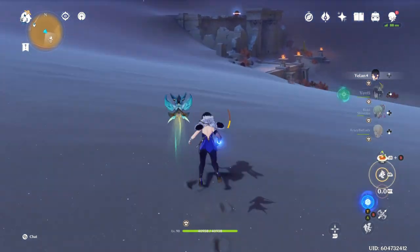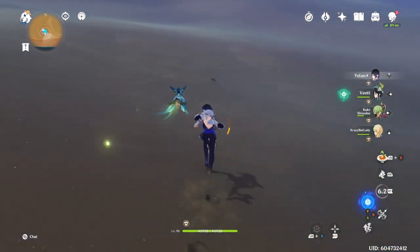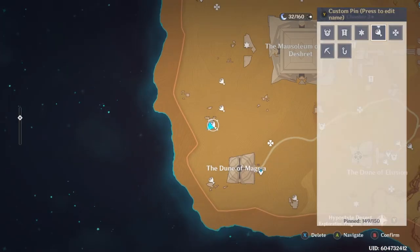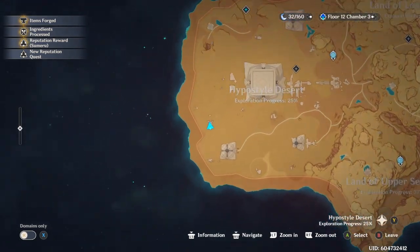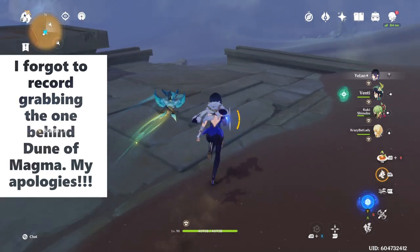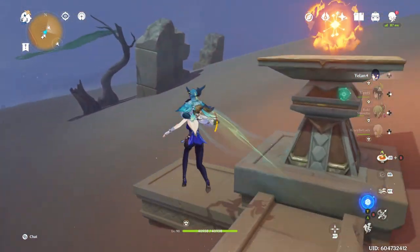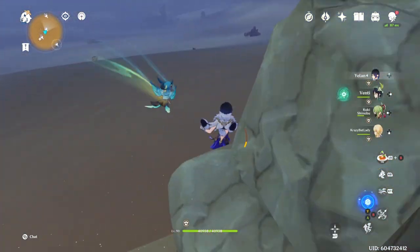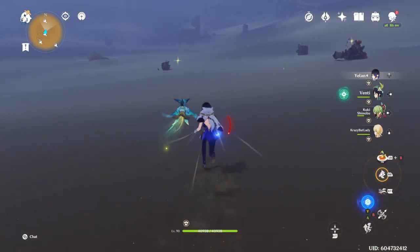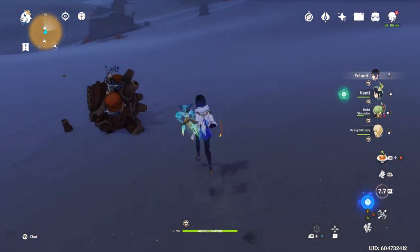On top of this little structure is going to be a beetle for you. Sometimes they'll be pushing around little dung balls. Over here there's going to be a line of them as well — one right behind the Dune of Magma, and also a short line of them which I am showing at the moment. Go through this little stone gate and there's going to be another one here, and then right past this sunken Ruin Guard is going to be another one.